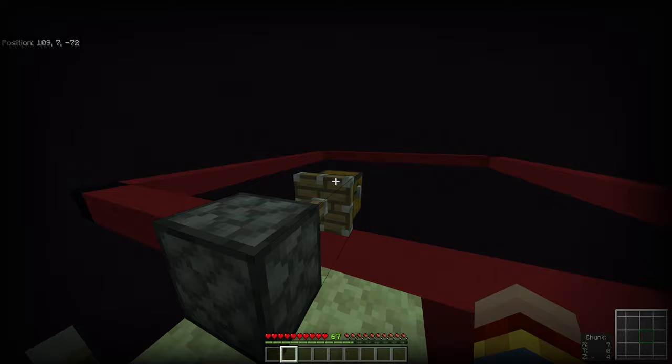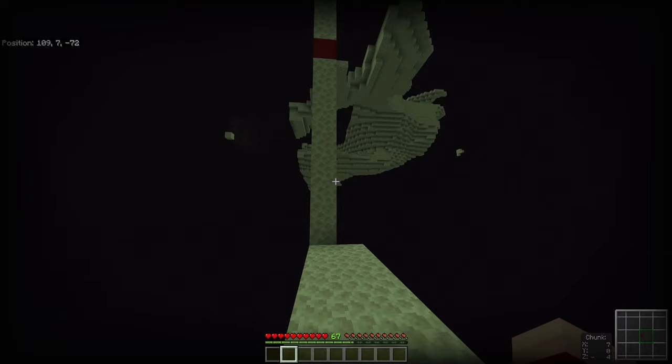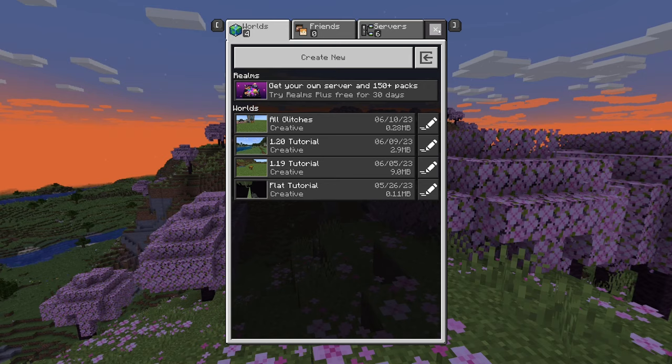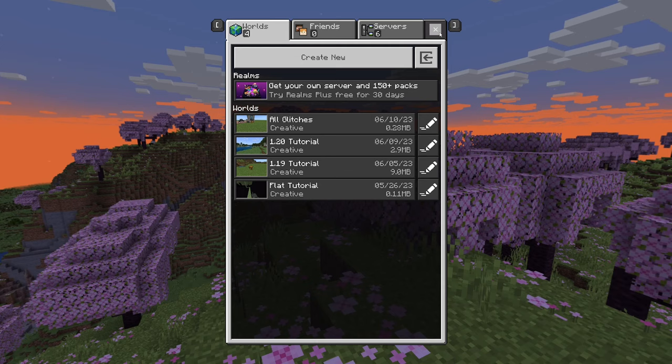To duplicate the items inside the chest, flick the lever and then go back to your End portal. Jump through, and as soon as you are in the overworld, save and quit the game. If you are on a normal world, wait about 30 seconds. If you are on a realm, wait at least 3 minutes, because it takes the realm longer to save.